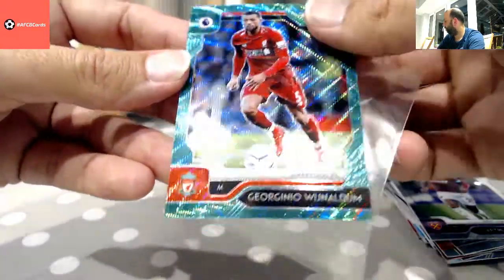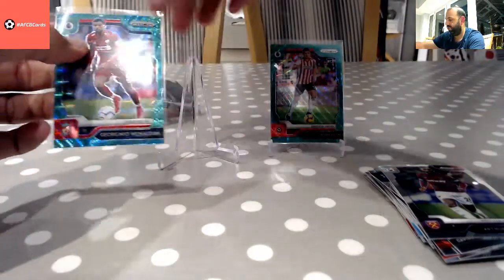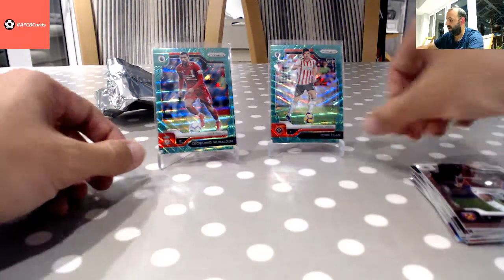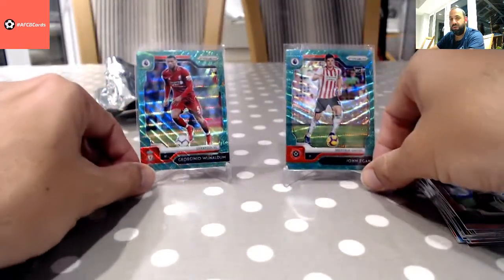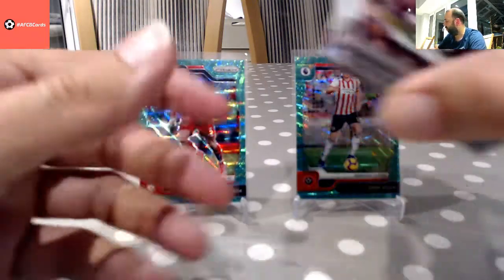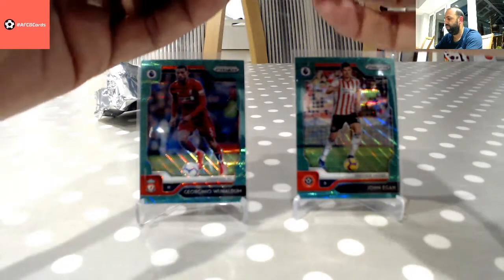So it does look like they've changed the configuration of these slightly. I'm sure that before I had several packs in there. I'll just check the other videos. Certainly hit the red mosaics quite easily — it was getting two a box and one green. I have got a few more boxes, probably about three more boxes of these, so I'm interested to see what those are like.